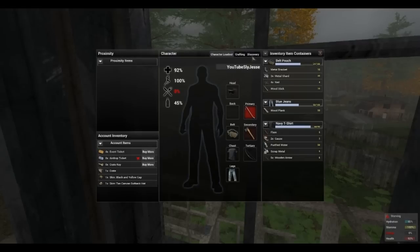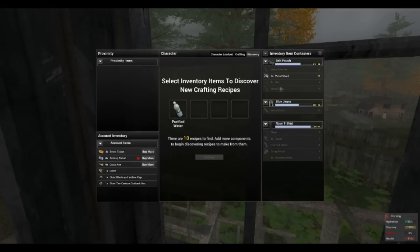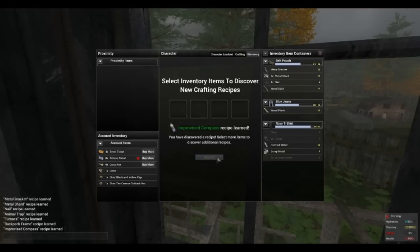To discover the improvised compass, open your inventory and select the discovery tab on the top right hand corner. Place in a purified water and metal shard into the box and press the discover button. You'll be notified that you're able to craft the improvised compass.